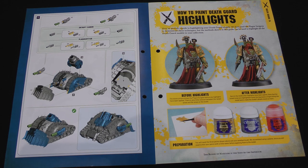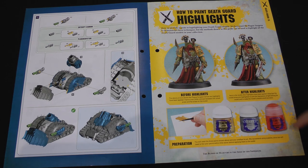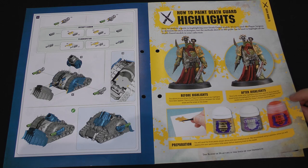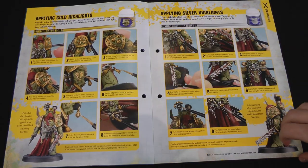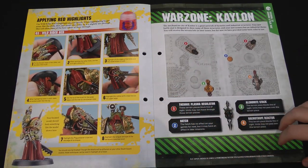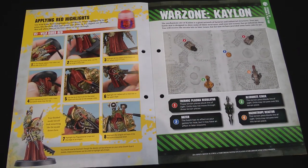Then our painting guide for this issue is how to paint highlights on the Death Guard. We've already had highlights for the Ultramarines, so let's just add gold and silver, and red highlights to the models. Then we're on to our game content for this issue with Warzone Kalon as we see here with our new play match.